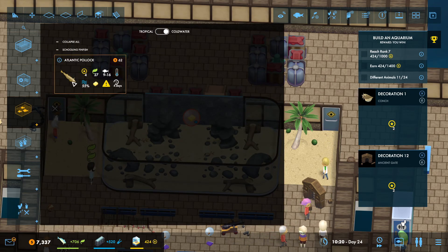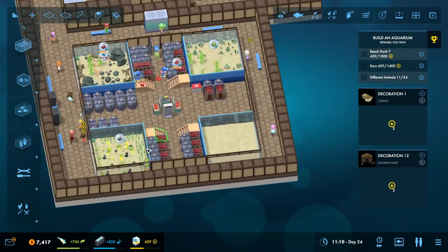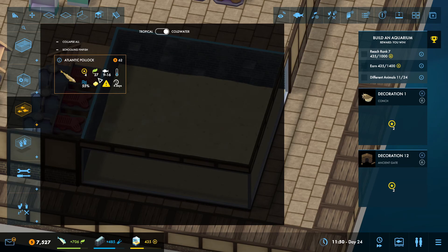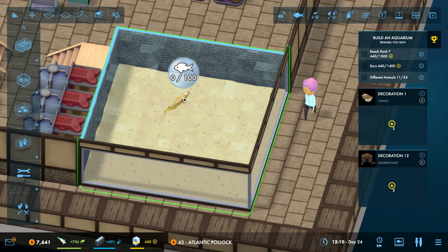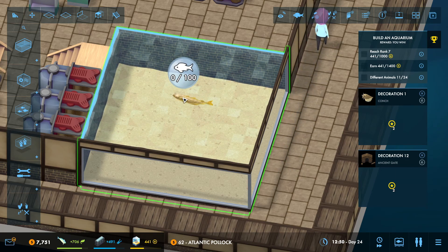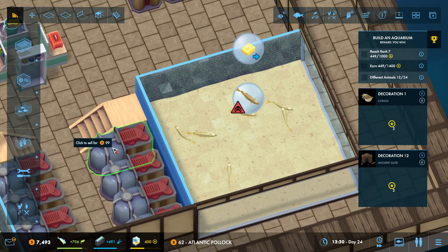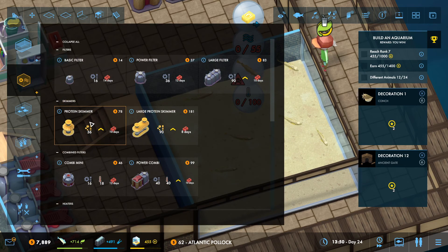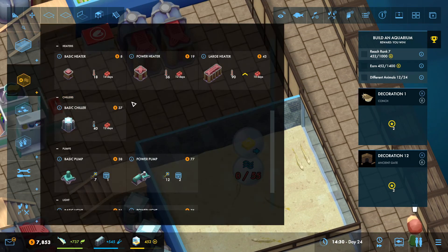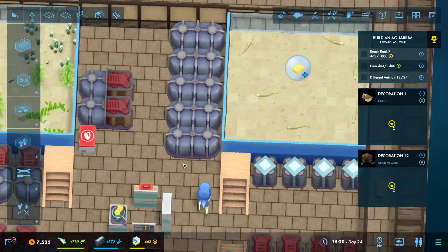I wonder if we go to freshwater - okay we got an Atlantic pollock! First time seeing that. I don't think we have fresh fish over here. Yes, we're gonna make this tank over here our freshwater Atlantic pollock tank. How big do they get - up until 16. What is 100 divided by 16? We can put six in here - one, two, three, four, five, six. The water is too hot! So we're gonna go - one, two, three, four chillers. Okay it's cold enough now.